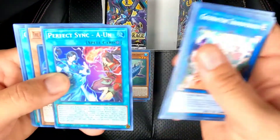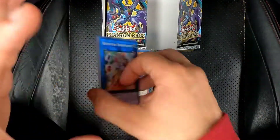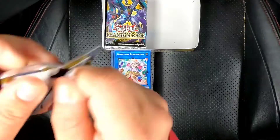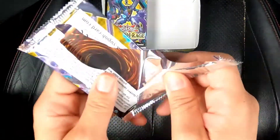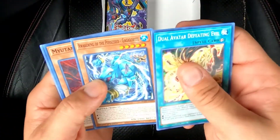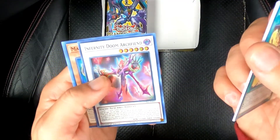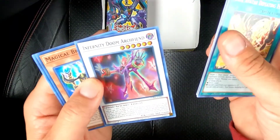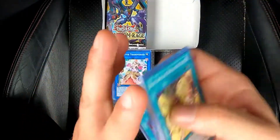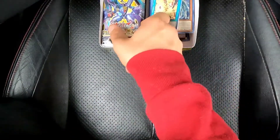Perfect Sync and UN. A Dual Avatar card. Last pack of the right side. It is freezing — it's like 37 degrees right now. Infernity Doom Archfiend. It's crazy because it looks exactly like the other guy. I think Jabbing Panda is hilarious. That's it for the right side — now on to the left one.